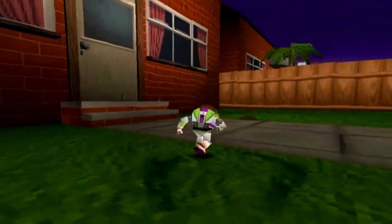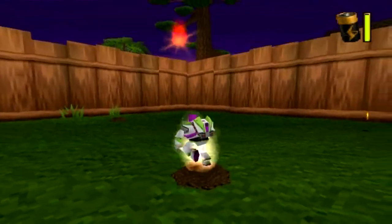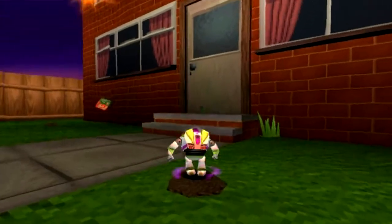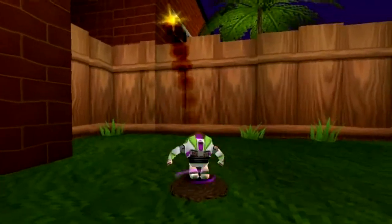Once you've stomped on all the molehills, you'll be able to rescue the guy. You freakin' lawnmower! Get away from me! Get outta here! Nobody loves you, you have no friends. Alright. Just gotta keep an eye out for the soldier.